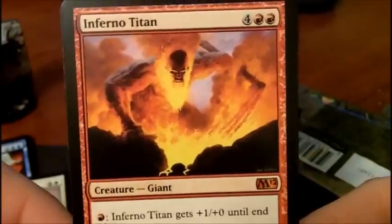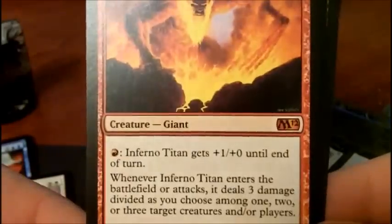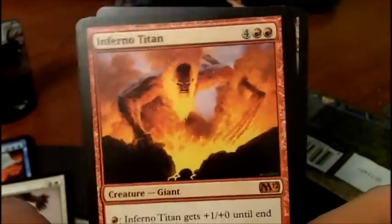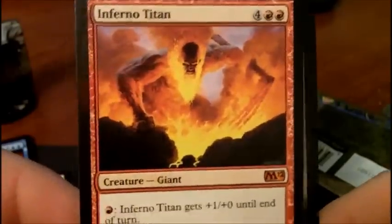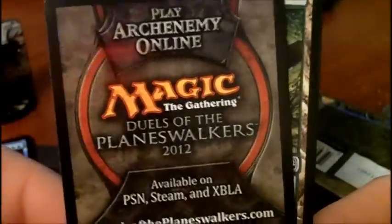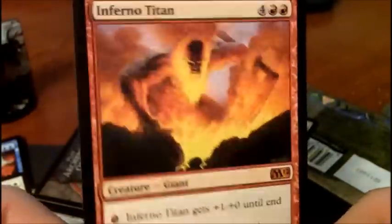Six card Magic the Gathering. Unbelievable. Inferno Titan — not the greatest Titan, but you know what, can't complain. Like I said, not expecting much out of this. Rules card and a basic land, which I now love, because I pulled a Mythic Rare out of a pack of garbage cards.